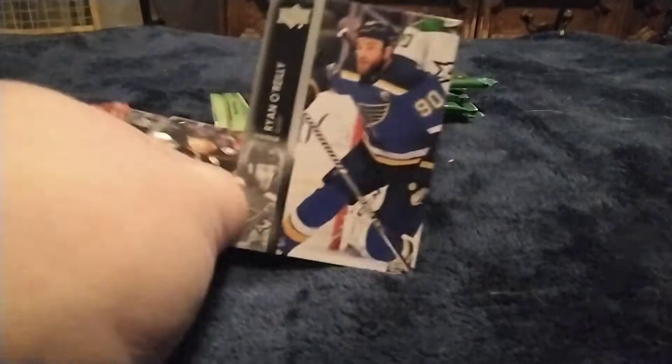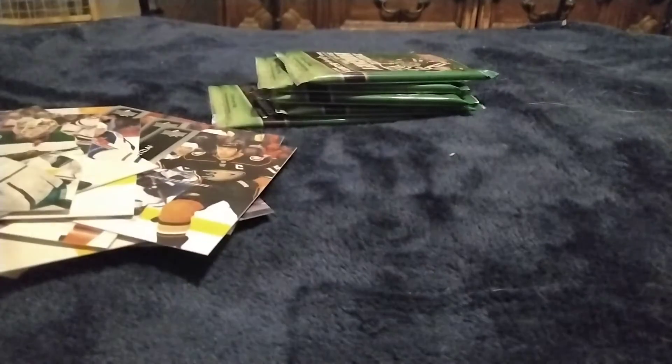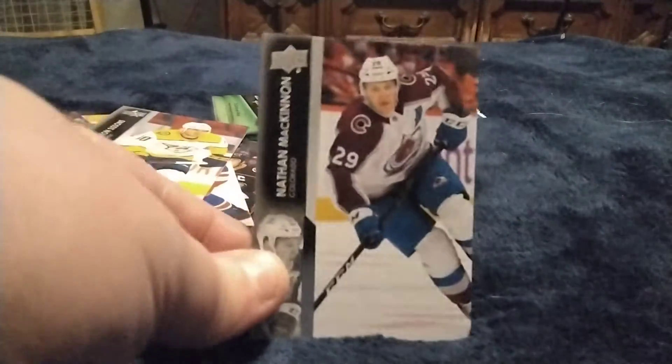Got two cards: Ryan O'Reilly, Paul Stastny, a UD Canvas, and Thomas Hertl. Got a Cam Talbot, got a Ron Lundqvist. Hopefully some new base cards — I see a couple. I'm pretty sure I'm going to have a lot of base. The Ovechkin I already have but there'll be another one for the PC. Got Nate McKinnon — I do like McKinnon, but I really like Ovechkin and Nikita Kucherov.